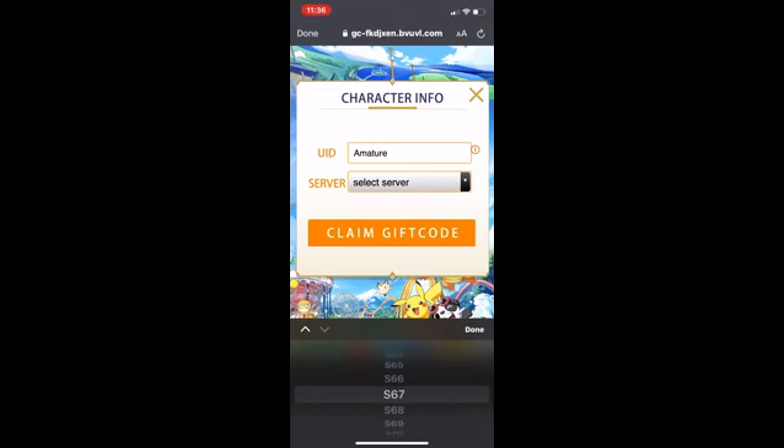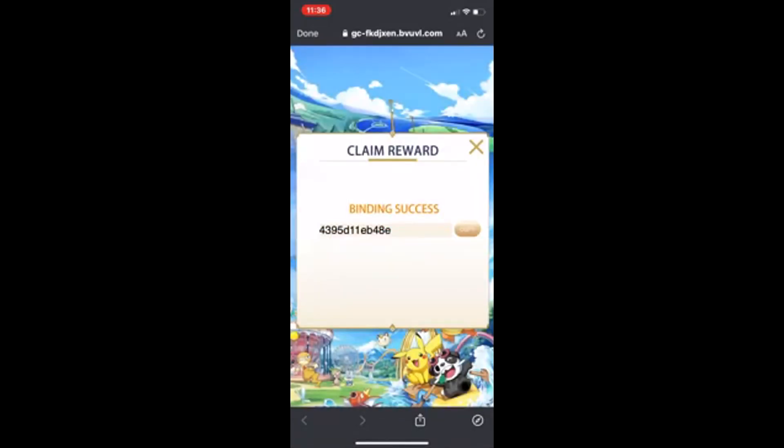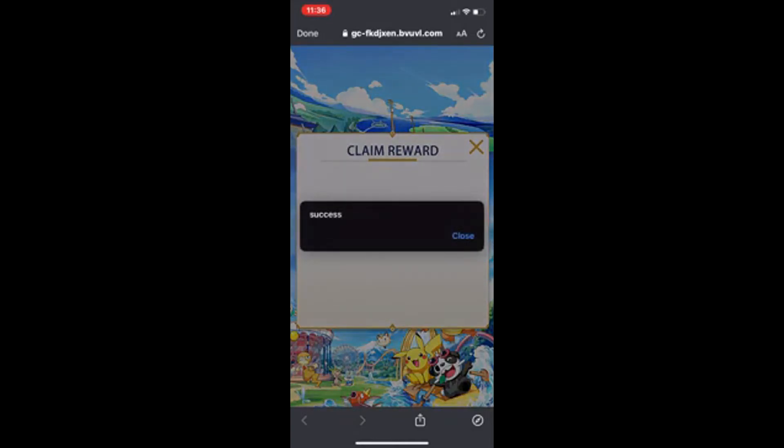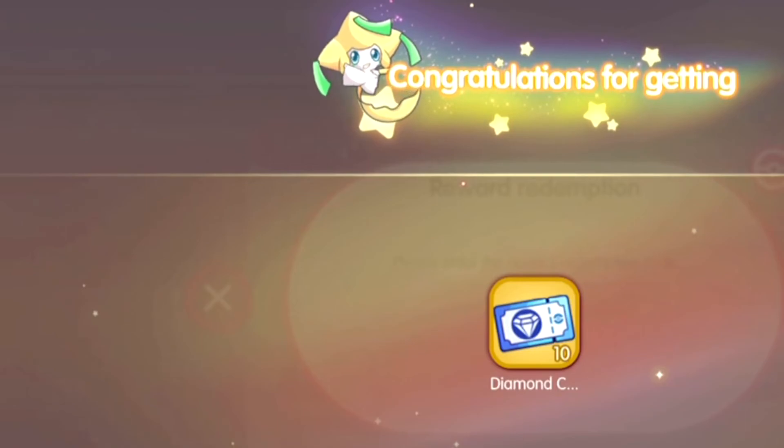From Announcements it will take you to a website where you type in your in-game name and scroll to select your server, then press the button. It will give you a code — plug that code in and you will be able to get those 10 diamond summoning tickets. Hope this video helps! Make sure to leave a like, comment, subscribe, and I'll see you guys in the next episode. Peace!